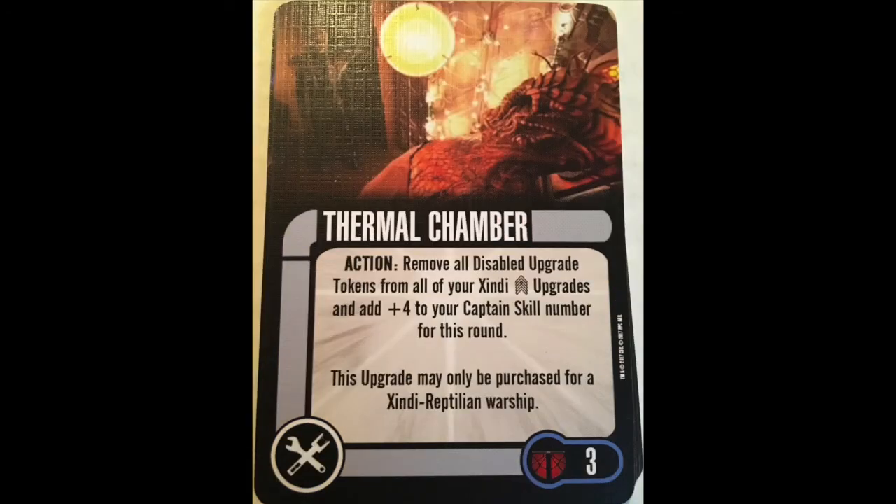In tech, we have Thermal Chamber. Action: remove all disabled upgrade tokens from all of your Zindi crew upgrades. Add plus 4 to your captain skill for the round. This upgrade may only be purchased for a Zindi Reptilian Warship. It's one of those cards where you go, 'I don't hate it.' But how many Zindi crew truly disable? Not many. And do I really need plus 4 to my captain skill? Not really. While this is only a 3-point card, it's just not great — on the verge of playable, middling.